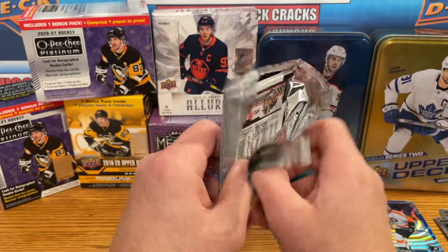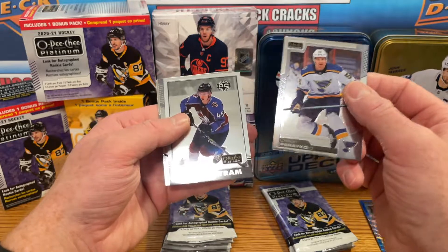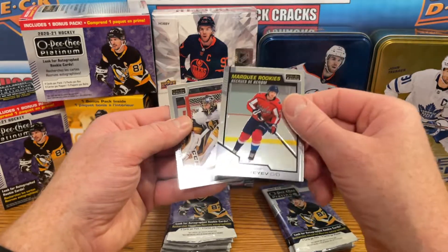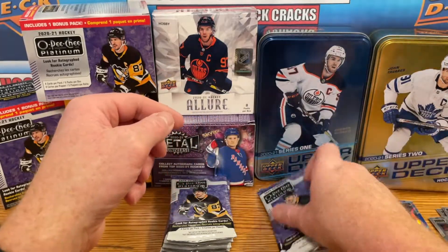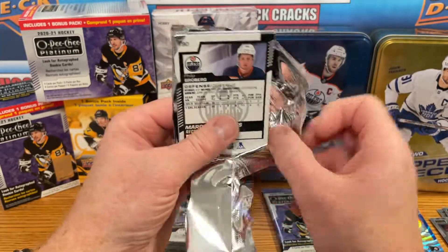Take that, Sean Couture blue surge — three packs left in this blaster. That Robertson's a nice pull, nothing wrong with that. I think we may have a pink card here. We got a Bowen Byram retro — that's also a nice card, nothing wrong with that. And we got an Alexander Alexiev marquee rookie regular.